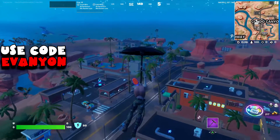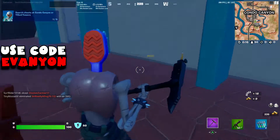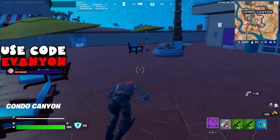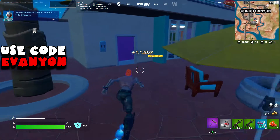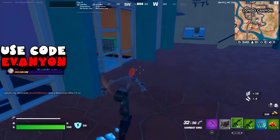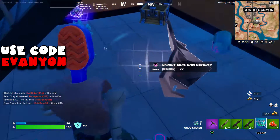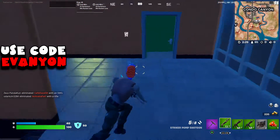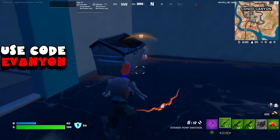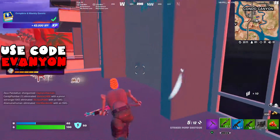We are landing at Condo Canyon — we have a challenge to search 5 chests there or at Tilted Towers. Tilted Towers is kind of hectic, so I went to Condo Canyon. I recommend this building I land on; people seem to avoid it, so I get all 5 chests in there easily. Also, ice machines count as a chest, and since chests aren't 100% spawning, there's an ice machine in this area too. If you need more, you can go to other locations at Condo Canyon or Tilted. You don't need to do everything in one match.